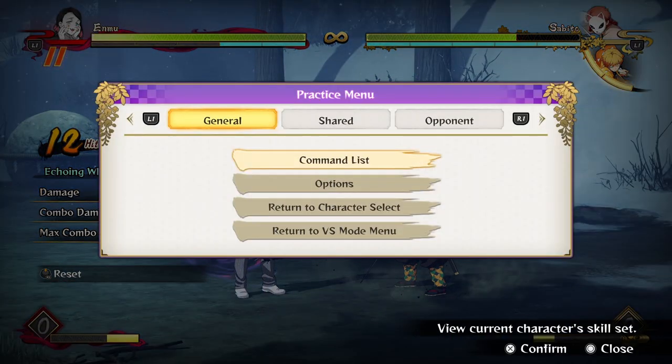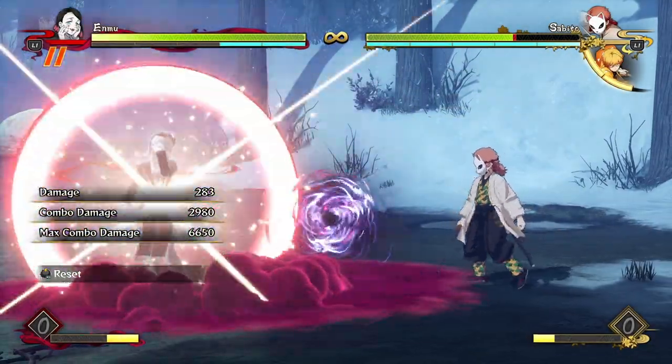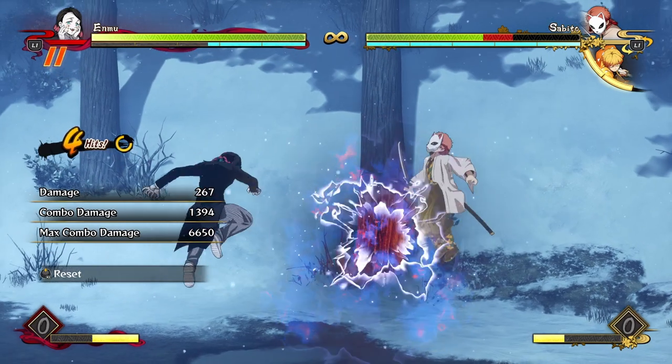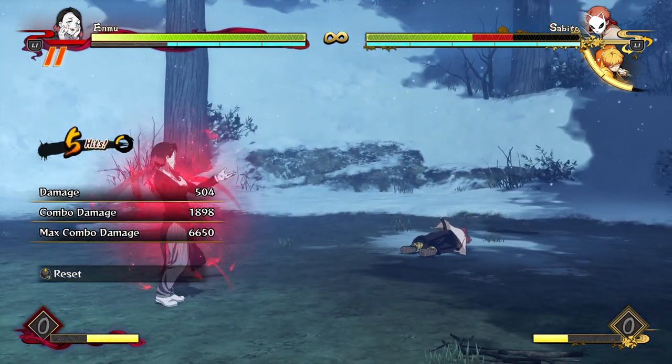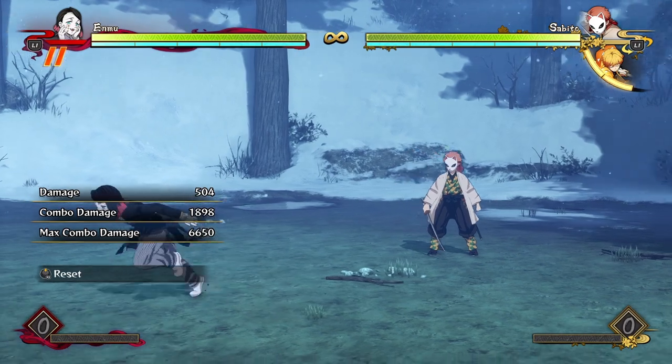If you want to make your resets really really hard to avoid, you can do this setup — there are now two bombs on the opponent. If he's blocking, one bomb's gonna go off and you can go for your armored attack, and then the second one will go off and explode. It's like the same reset as before but with two bombs on screen — it's literally impossible to avoid anything. They have to block the first explosion, and then whatever you're doing is covered by the following explosion. It's just game over.